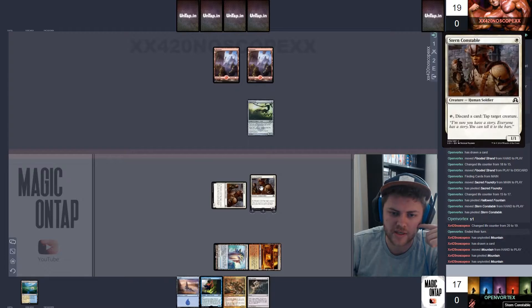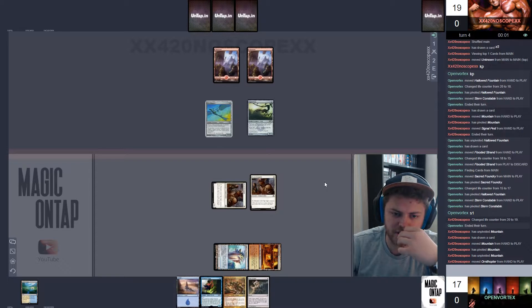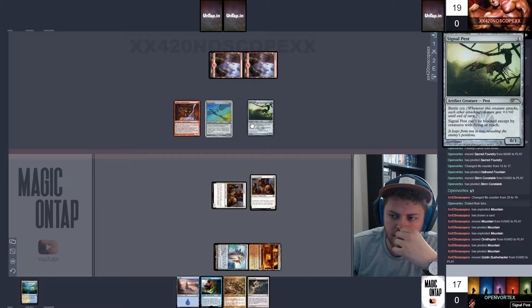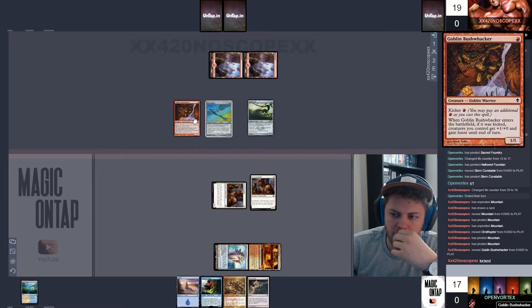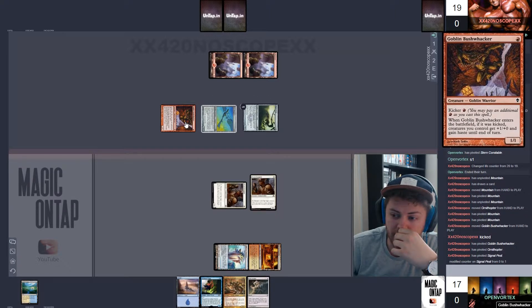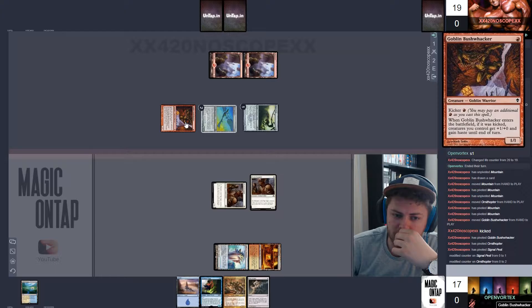The only thing we could have done differently is we could have passed the turn to them and not attacked, meaning that we had the opportunity to tap down their creature. But now we don't have the option because the Stern Constable we played this turn is summoning sick, so we can't tap it to discard a card and tap down their creature.